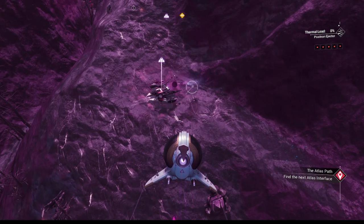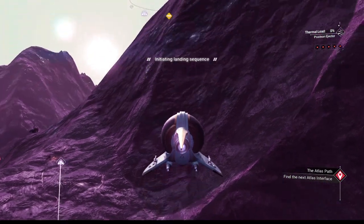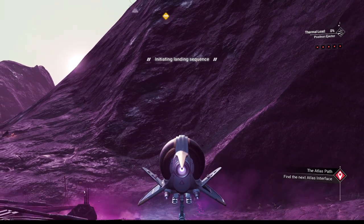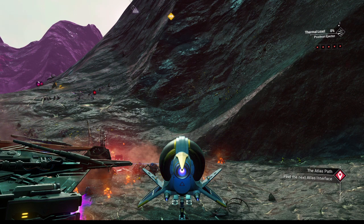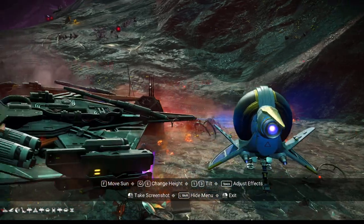All right, let's try to land a little bit close to it. That should do. We want to be close enough that the chromatic filter of the purple dissipates when we land — like that — and covers the ship, so we can see its true colors when we go to screenshot mode.